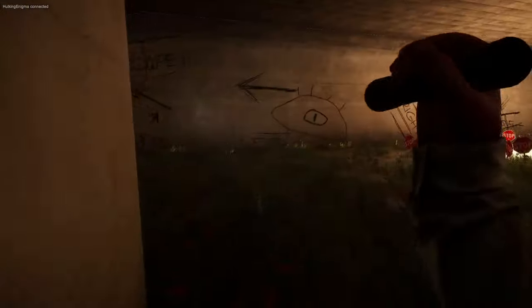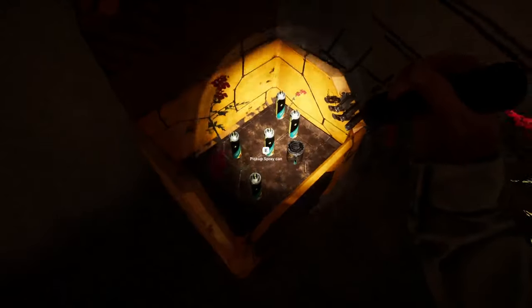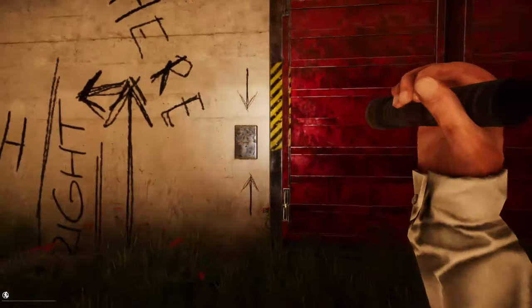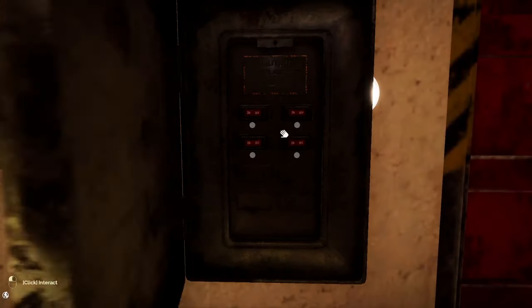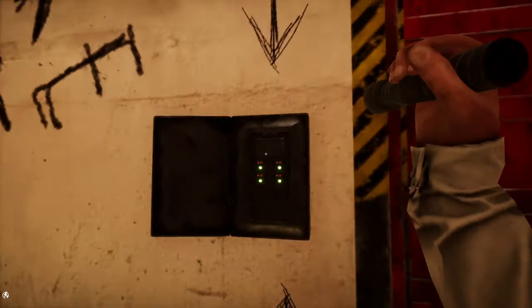When you start the level, look around the starting room to find an item crate. These crates will be scattered throughout the entire level and are very helpful with resupply. Make your way to the door and interact with the fuse box next to it. You'll have to press the four switches in a specific order to open the door. This will be a trial and error puzzle and it shouldn't take you too long to solve.